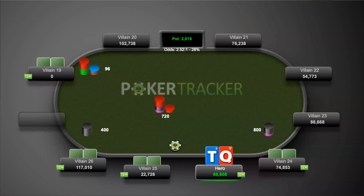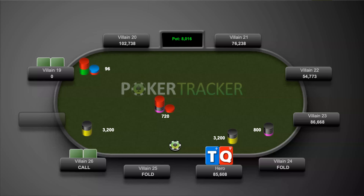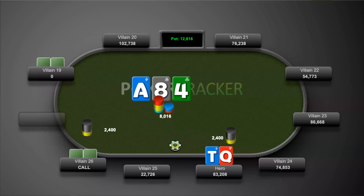You have queen-ten offsuit facing a raise from villain 24. We go ahead and three-bet. Villain 26 cold-calls and the initial raiser folds. The board comes ace-eight-four, checked to us. We fire 2,400 into 8,000. Please compare your bet size to the one on screen. Villain 26 calls.